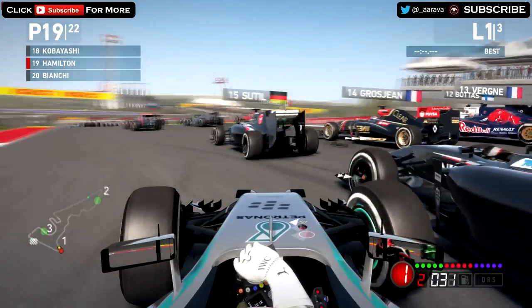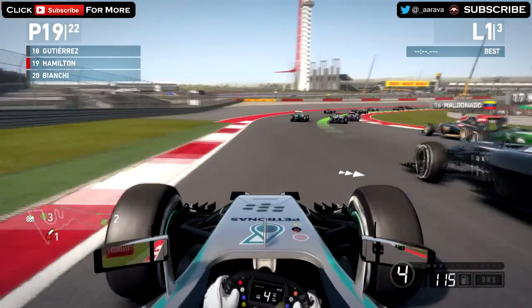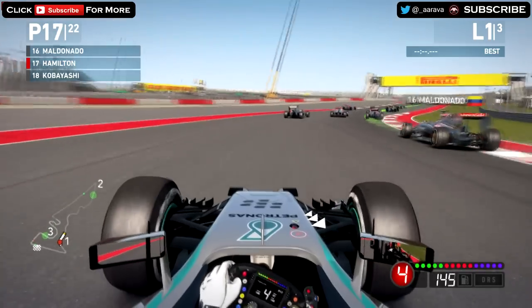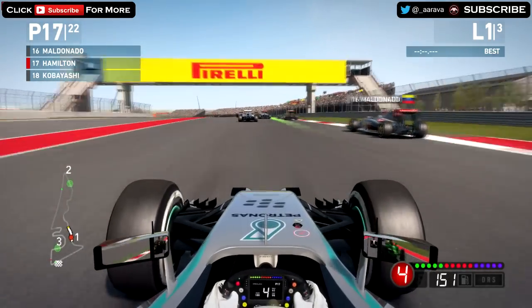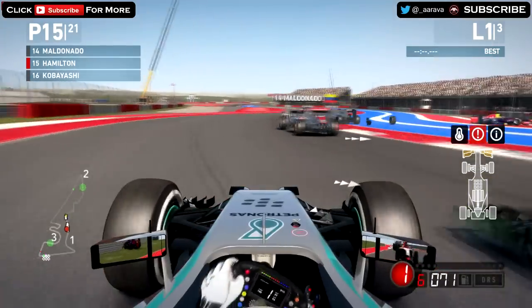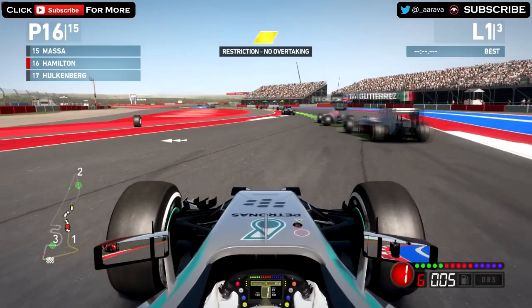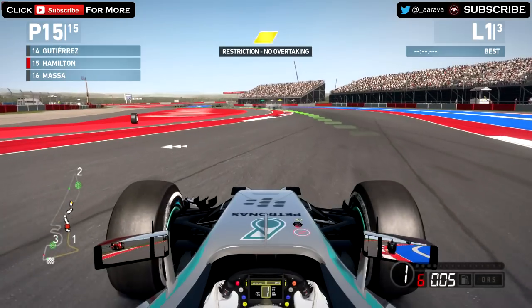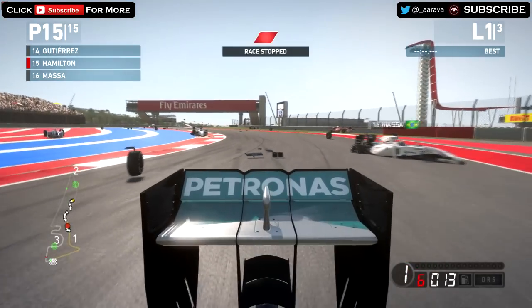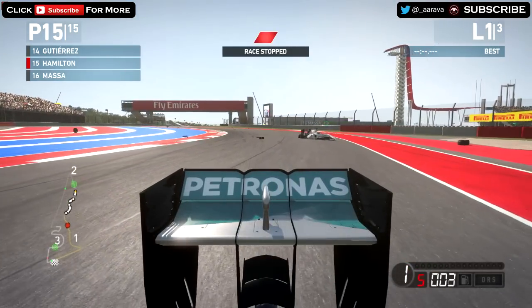Getting very close to these cars — very, very close. Going around the outside of Gutierrez, around the outside of Caterham. Maldonado's there. Oh my God, Jesus Christ! There's been a huge crash — that Williams is literally dissolved. We lost a bit of our front wing there, so we actually have to restart. But the race has been red flagged, so we're going to keep on going.